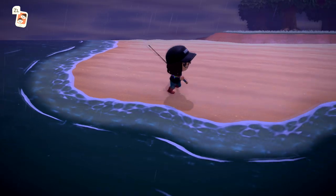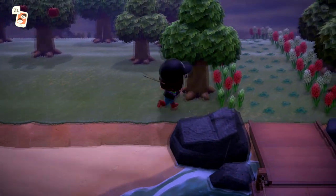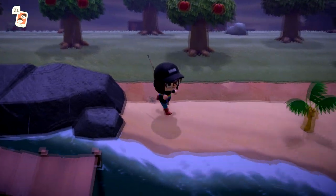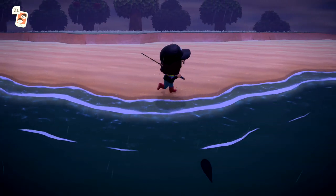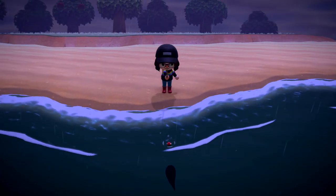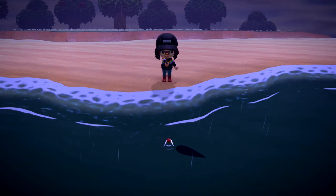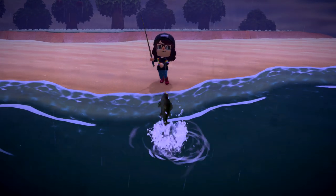So you know when it spawns and how it spawns, but you still can't find it. What I end up doing during my search was walking along the beach, scaring away the smaller fish that were clearly not the one I was looking for. This game is very similar to the older Animal Crossing titles in that bugs and fish need room to spawn. If you scare away the smaller fish that you don't need, you might stand a better chance of having the coelacanth or any other bug or fish spawn.